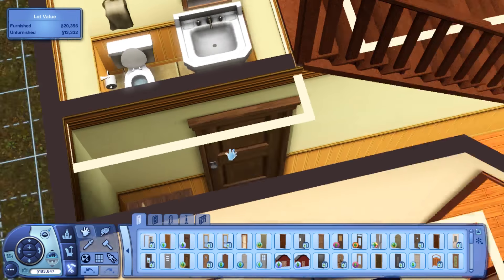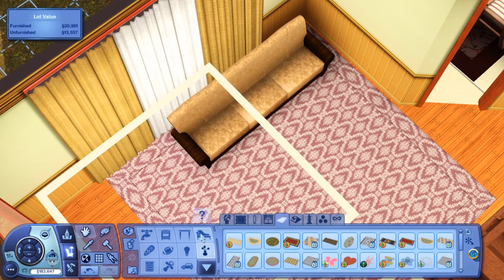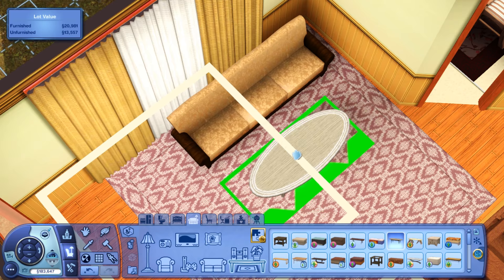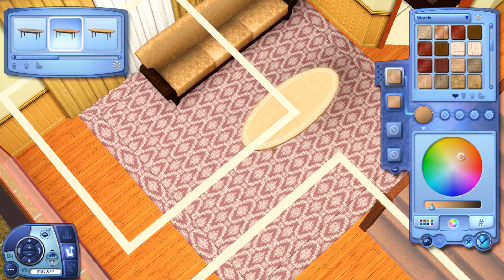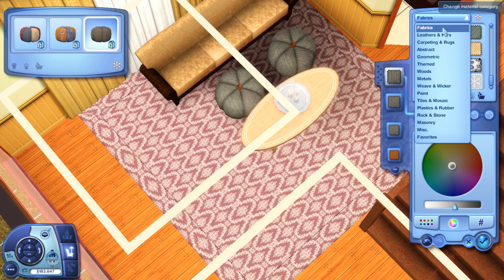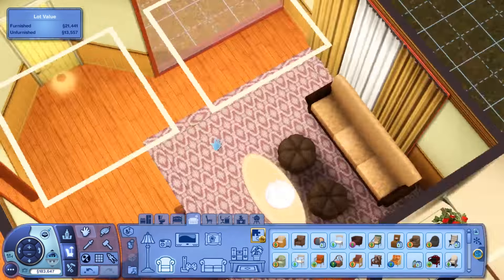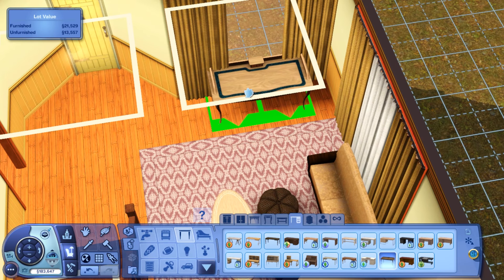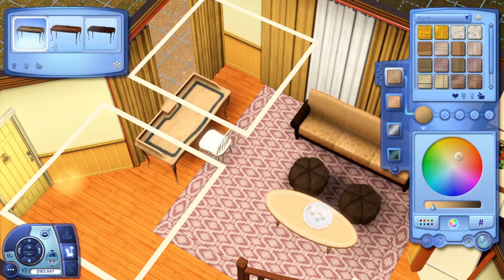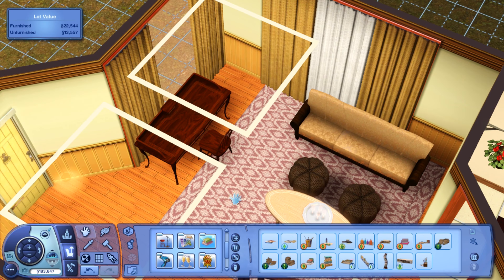Those big square lights are from bydebug — they're great for lighting up a build while you're building. The only thing is they disappear in live mode, so you don't see the square shape but you do see the light, which is great. I've had games behave oddly because of auto lights and things like that being hard to control, so I do make sure to put actual lighting — at least one fixture in each room — so you can easily turn the lights on and off.